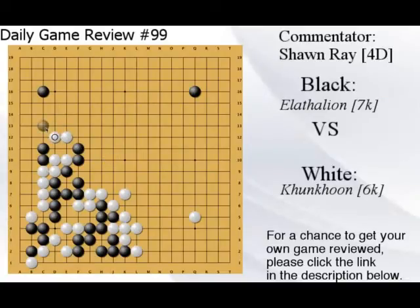Tiger's mouth — jump. Those two stones aren't important, they're gote. Go ignore them and play a big move.